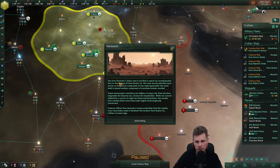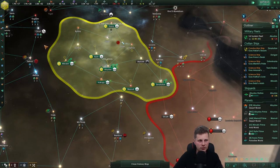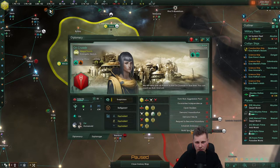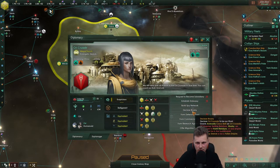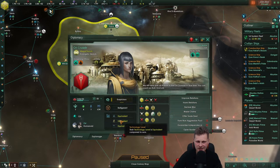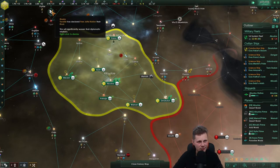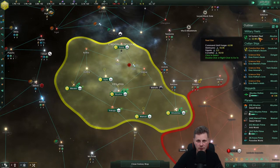The Goa'uld or whatever is excited to report an unanticipated find on the surface of... I'm not going to continue butchering the name. Rivalry — interesting option, actually. Did I make you my rival? No I didn't. He's trying to catch up on technology — that's fine, you can try. System charted, we'll keep building that up.